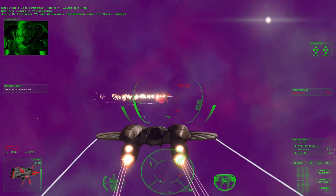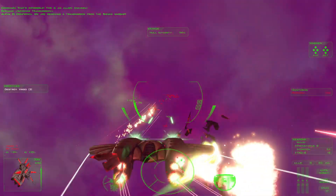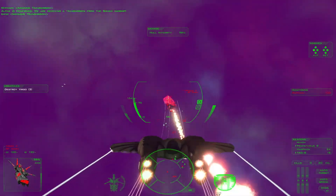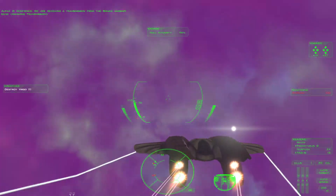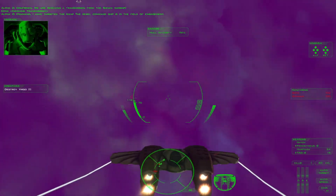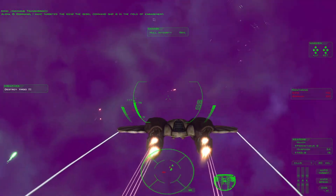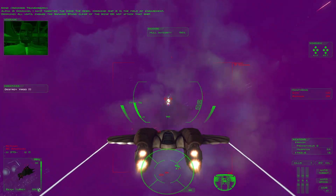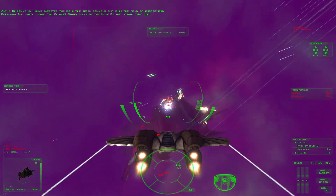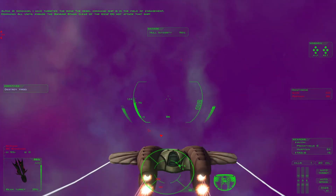The ship is flying off — receiving an unusual transmission. We're receiving certain information. All units engaged. Staying clear of the Isene. Do not attack this ship.